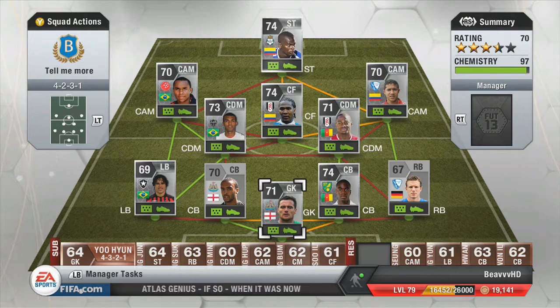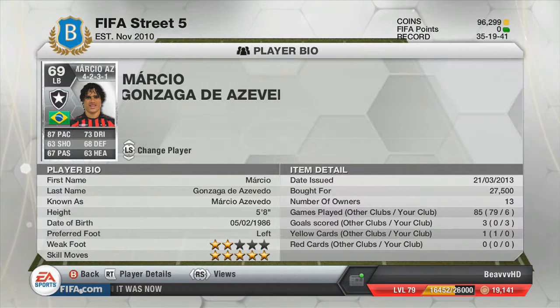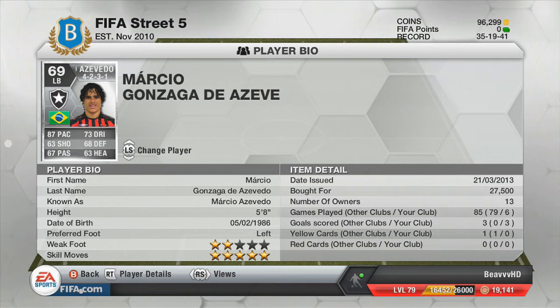Getting back onto the player — Marcio Azevedo. He's a very solid player, very agile, with brilliant balance. He's a brilliant attacking outlet. Defensively he's okay, but being five-foot something he's not too strong, and that balance, while good, can leave you a bit exposed because he has a high attacking work rate and medium defensive work rate, so he does tend to bomb forward a lot.